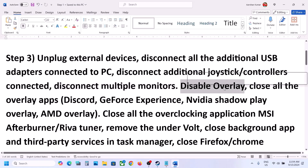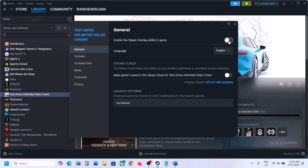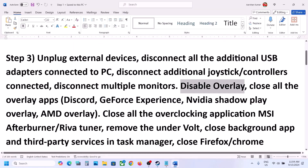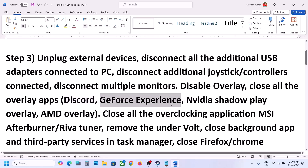Disable overlays. Go to Steam, right click the game, select properties, and if 'enable the Steam overlay while in game' is on, turn it off and check. Also close other overlay applications: in Discord go to settings and turn off the overlay; in GeForce Experience go to settings and turn off the in-game overlay, or simply close all overlay applications before launching the game.